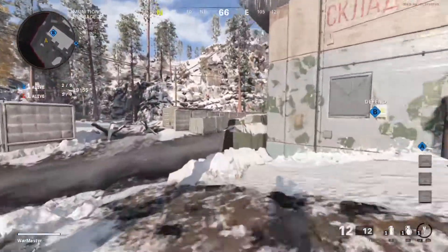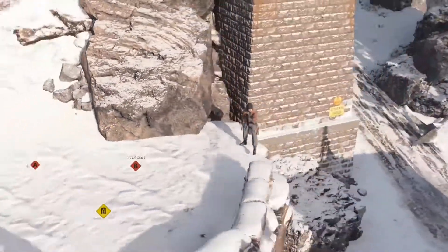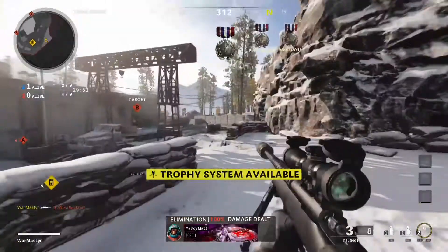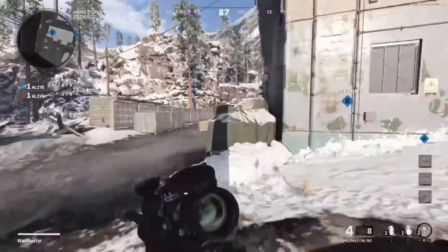Now, moving to the northern side of the map, anyone coming from the defending spawn can be picked off with this simple line of sight. Located up on this ledge, you can ADS and have a clear view through the building and the tank. You can, of course, try it from the other side, but it's a lot more difficult and probably won't go well.